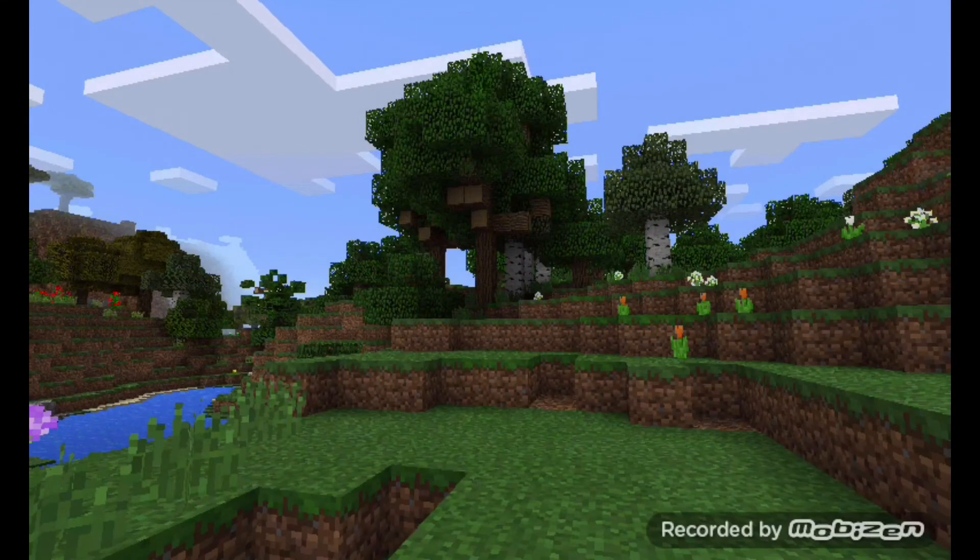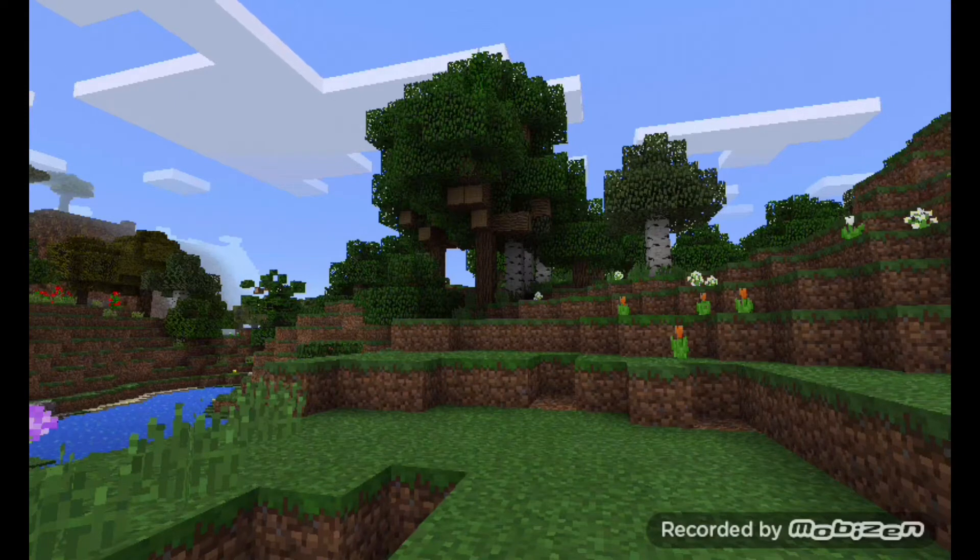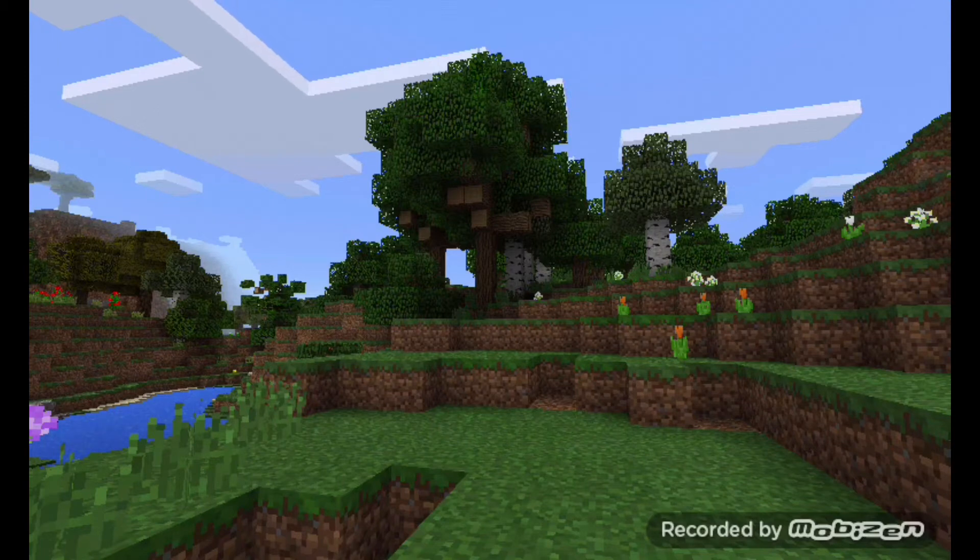Welcome back to another Minecraft Pocket Edition video. This is a recreation of the YouTuber Jack Frost Miner's camouflage video, where I'm hiding somewhere camouflaged — I may be a grass block, a dirt block, a tree, or wood, whatever. You have to find me!